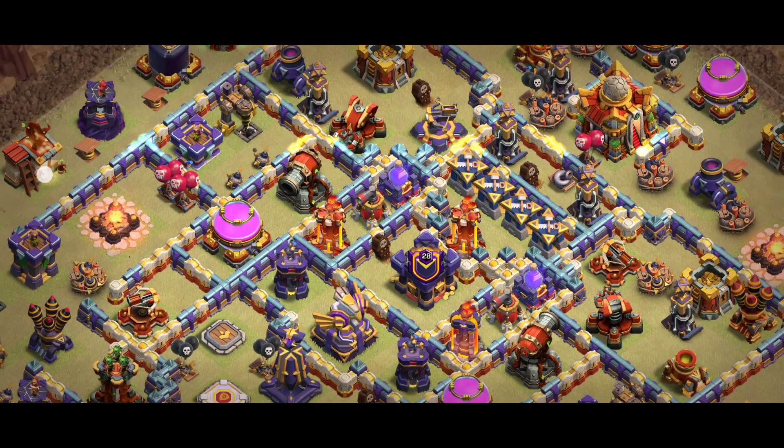On the big side, there are three infernos — you can do changes, like make it a single inferno if you want. You can see the Giant Bomb trap placement and change the trap placement if you want. Look at the corners also with xbow, with multiple archer towers and wizard towers there. It's a hard base — the multiple archer towers will cover everything around the circle. Look at that corner placement; it's a great base.